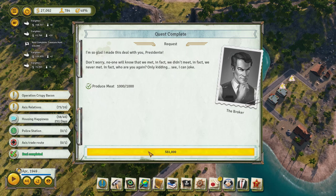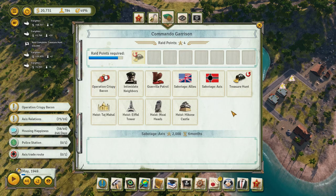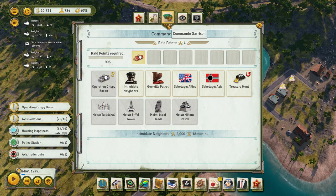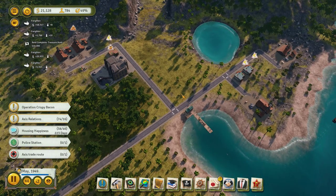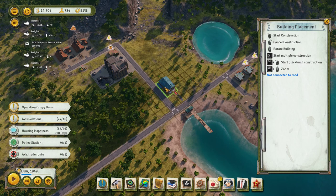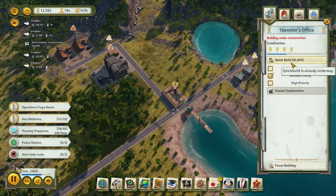I'm so glad I made this deal with you, President. Alright, what could possibly go wrong? Operation Crispy Bacon — according to the briefing, we will blow up the volcano with bacon! Yeah, this is fine. You're just waiting for some coal deliveries. I'm going to get a Teamster's office over here, right across from the Teamster's port. Seems a little redundant, but what the heck.